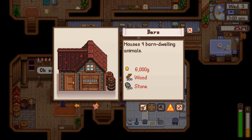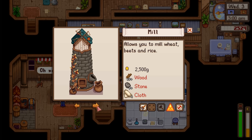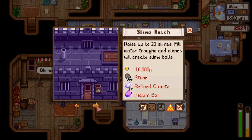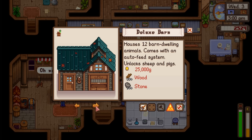Need to decide on the next building. Options: silo, mill, shed, fish pond, slime hutch for Gus, big coop, or deluxe barn. Actually the deluxe barn might be worth working on now - we're going to have to wait for our pigs to grow and we really want truffles. That will be our next big purchase once the crops start growing.